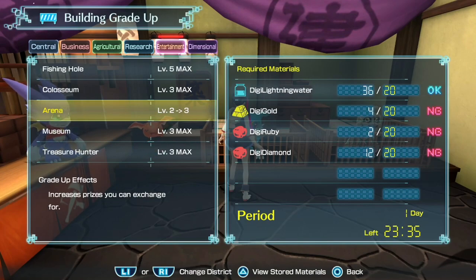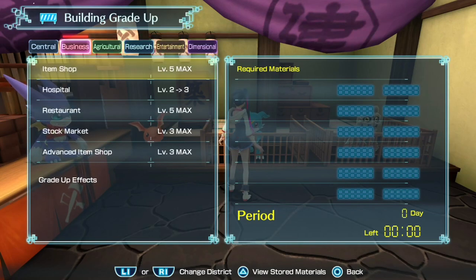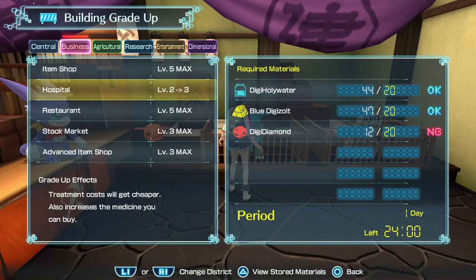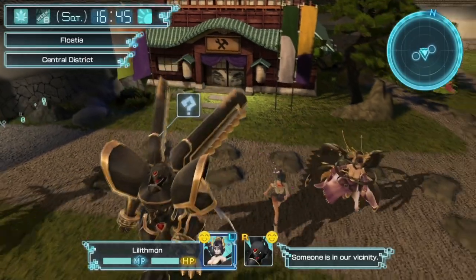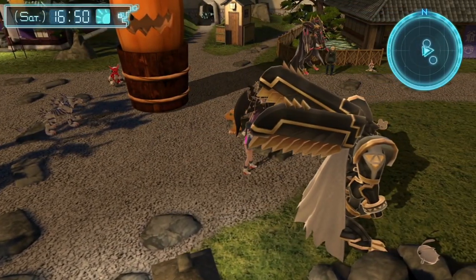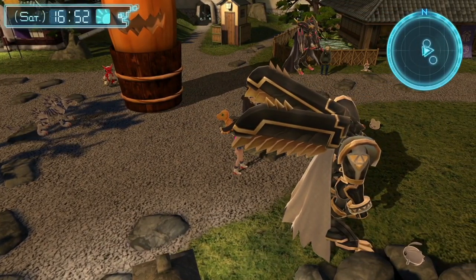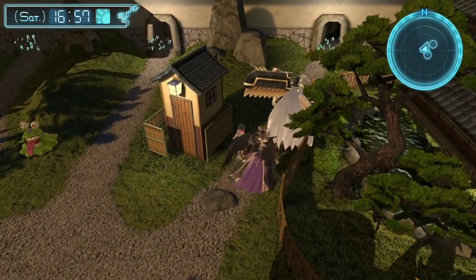The arena is currently being built — it says 23-35, so it's not done until the next in-game day. We also have the hospital. I only need eight more diamonds, eight more Digi-Diamonds, and then we're set. We can totally make that happen — that should not be a problem in the slightest. I guess I probably want to cycle the day before we go after Meekumon.